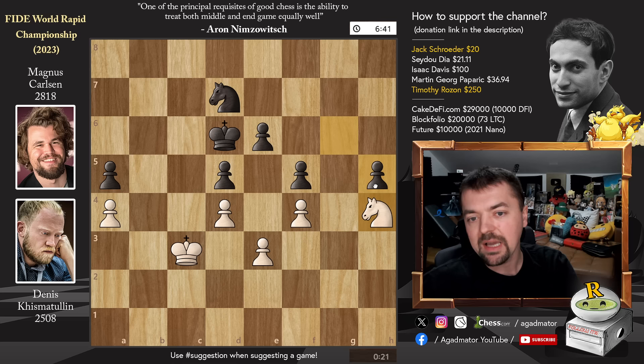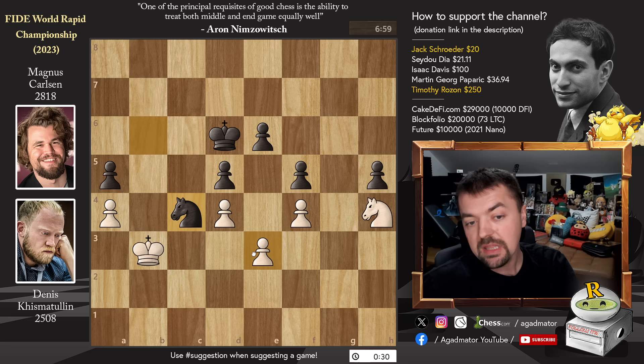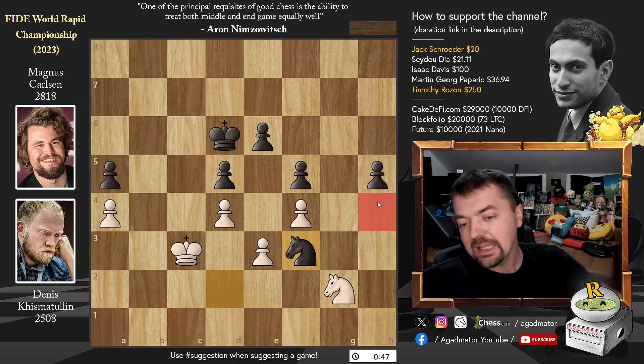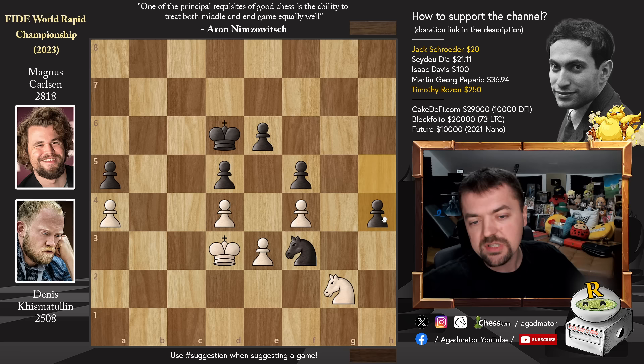Often we say you need at least two weaknesses to win an endgame — here there are actually three: the e3 pawn, the a4 pawn, and the passed h-pawn. Knight to g2 defends e3 and a4 while stopping the pawn push. But Magnus finds knight to d2 with check. King to c3, and knight to f3 — now the knight covers the h4 square. It was in this position, on move 50, that Dennis Kismatulin resigned. There is no defense against h4: whatever you play, just h4, the pawn is defended, and h3, h2, h1 brings Magnus a queen.